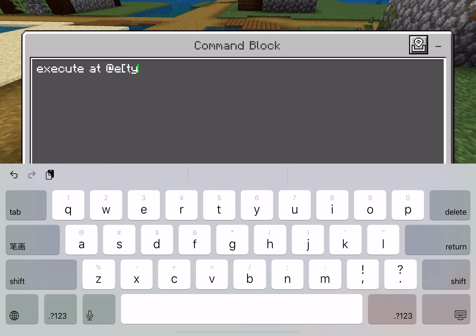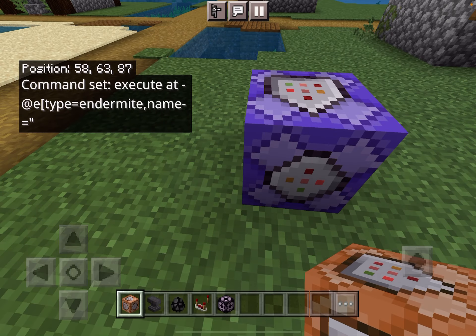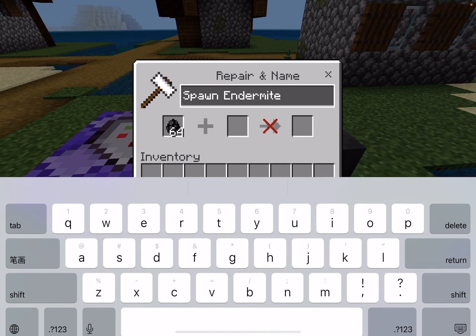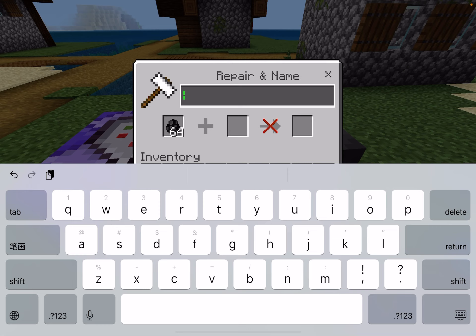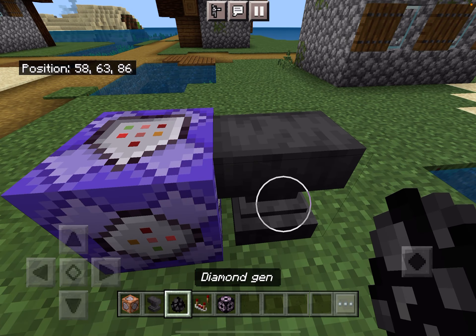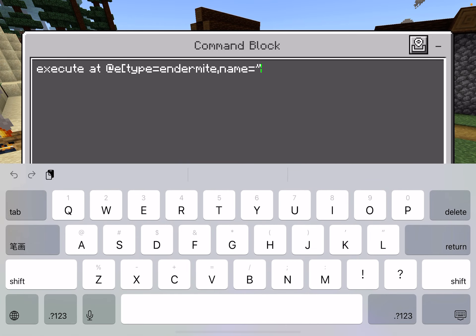Execute at @e type=endermite, name= ... So you need to get an anvil and name your endermite. Let's say you want every time you place down the endermite to summon a command block that summons infinite diamonds — diamond blocks. You're going to type a random name like 'diamond gen'. Type that into the command.